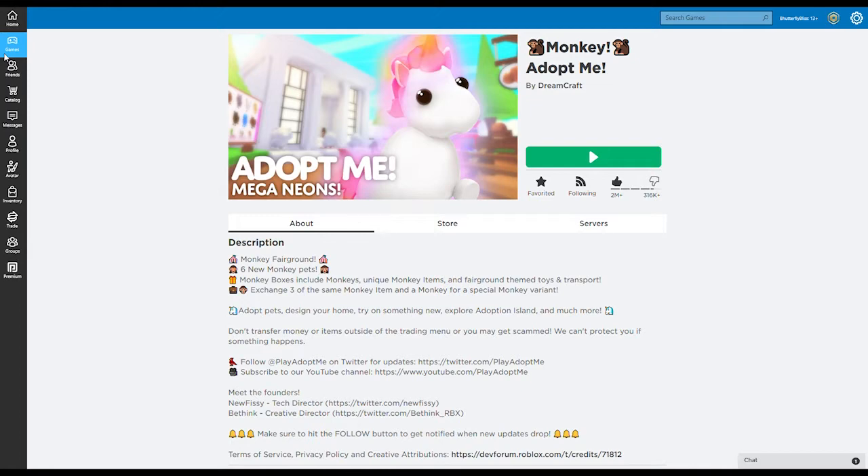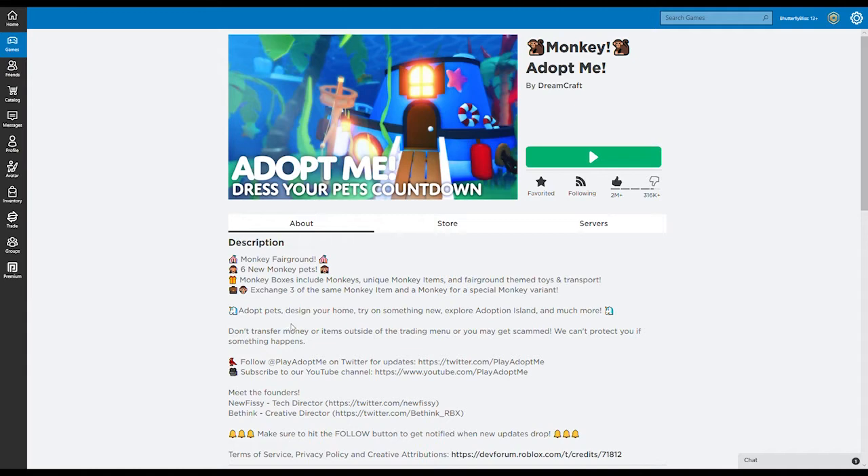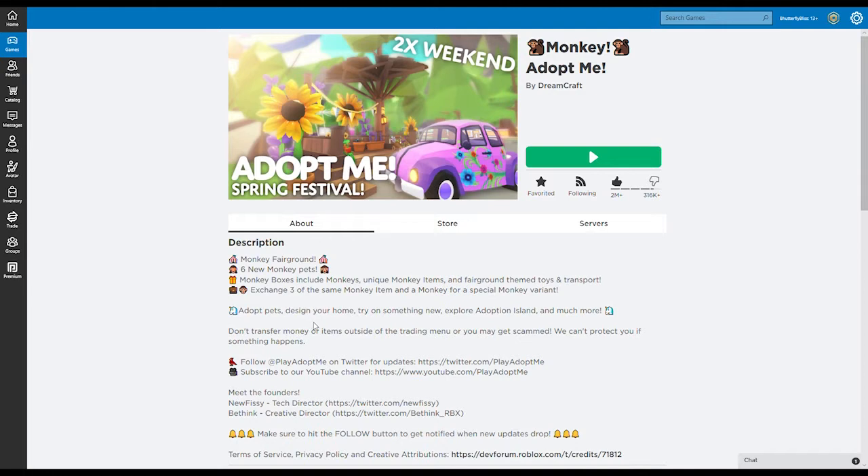For those of you who don't know what Adopt Me is about — which is very few of you because right now it's a very popular game — it is about adopting pets or babies, designing your home, trying on some new things, and exploring the items.